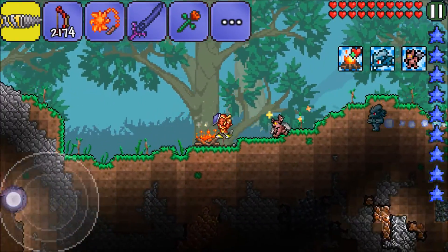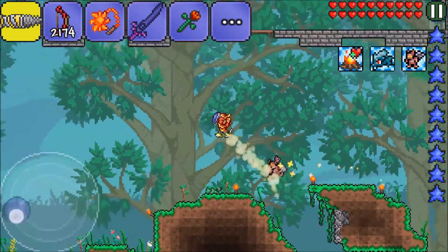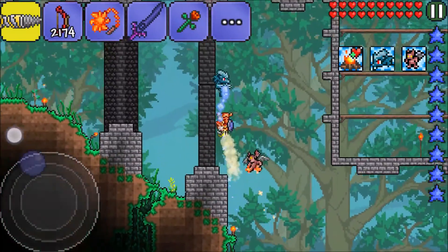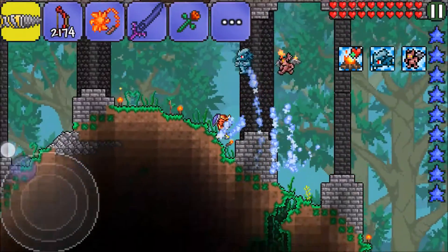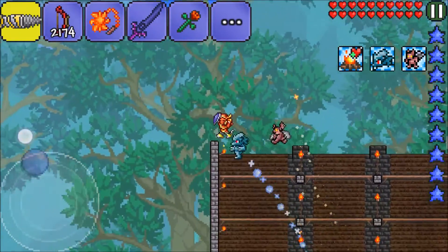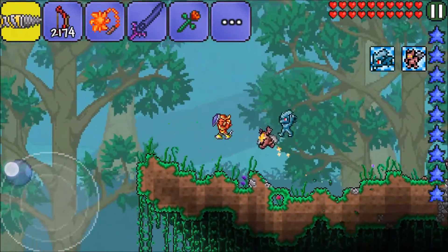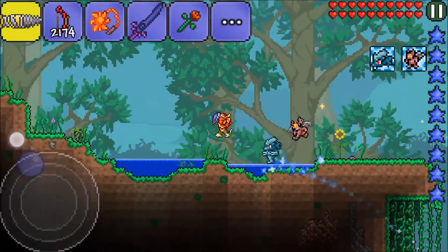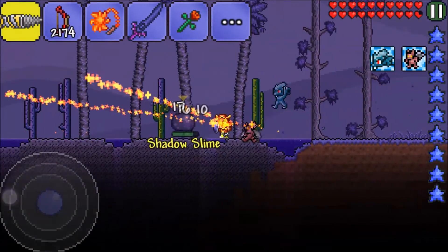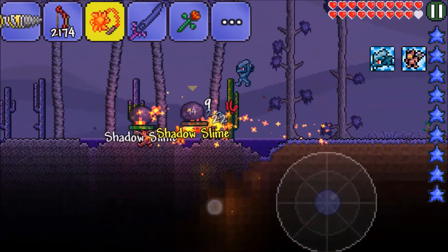So we're gonna be specifically hunting Corruptors and Corrupted Blades - I think those spawn in the daytime, not a hundred percent sure. But we did learn a lot so far in this episode. Shadow Slimes - that is one thing we need to kill. Dark Mummies too - oh, Shadow Mummy!